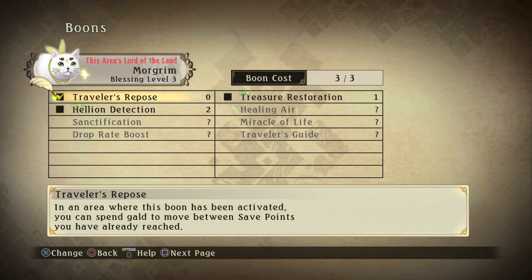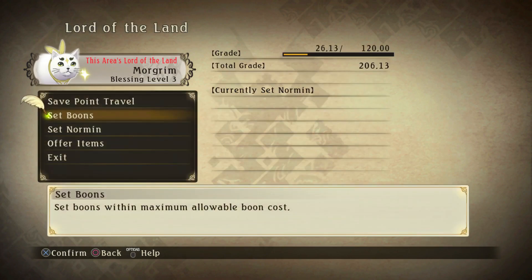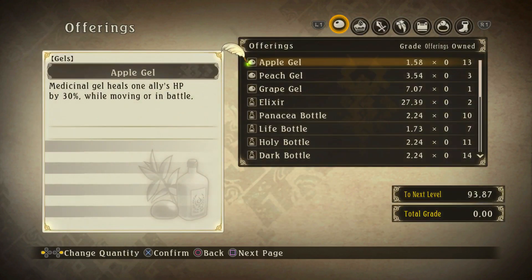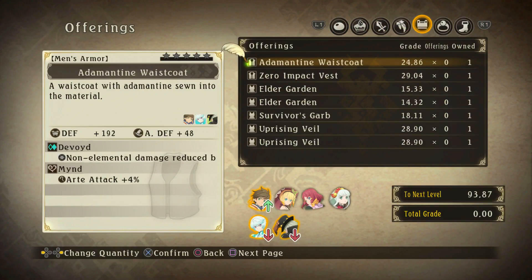Looking at the boons — Travelers Repost, nah I think we're just going to leave everything the way it is. Off camera I'll probably end up grinding this place anyway because there are some Hellions here that drop boots and I need some better boots for some of my crew. Right now what we're gonna do is offer up some items — I know I have some items I can offer up here.